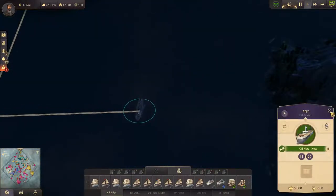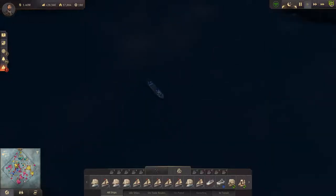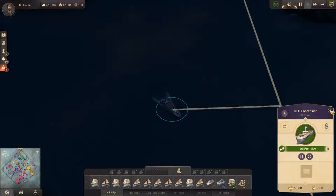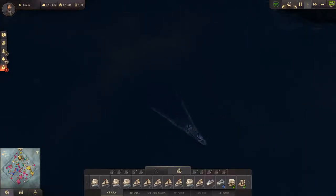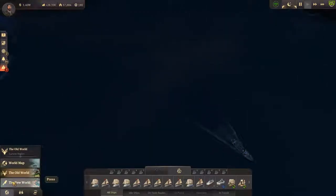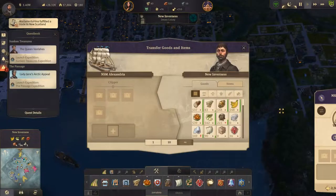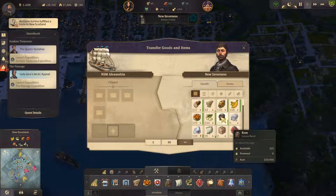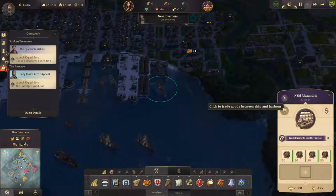Oil tanker, the Argo heading out. Is that one of mine? The Ascension, also heading out. Now it did say one of my ships had returned from its voyage. Right, the Alexandria — take booze, go.